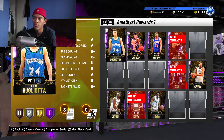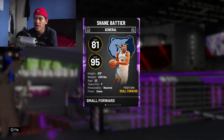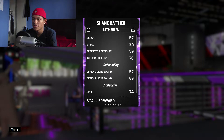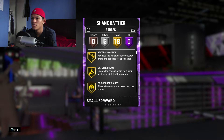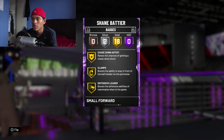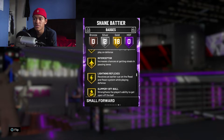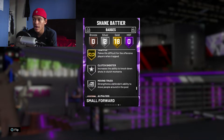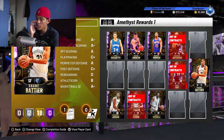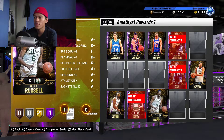Moving into Amethyst players — more affordable options anyone can get — first up is Shane Battier. He has a 95 defensive overall, 89 perimeter defense, and 84 steal. His interior defense is 70, not great but not terrible. For badges he has Pick Pocket Gold, Pick Dodger Gold, Clamps Gold, Defensive Leader Gold, Heart Crusher, Interceptor, Off Ball Pest, Pogo Stick, Tireless Defender, Trapper, and Moving Truck on Silver. He's a three-and-D type player, so he can also shoot.